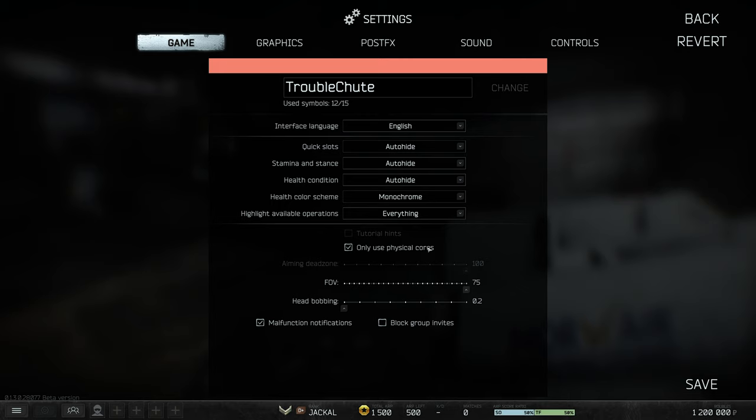The only other thing here we need to worry about is 'Use Physical Cores.' For most people this will have almost no effect, however I've heard from a lot of AMD users that if you have this ticked you'll tank FPS, and unticking it gets that FPS back. When you're in-game, see how it plays, then turn this off, restart your game, and see if anything changes.